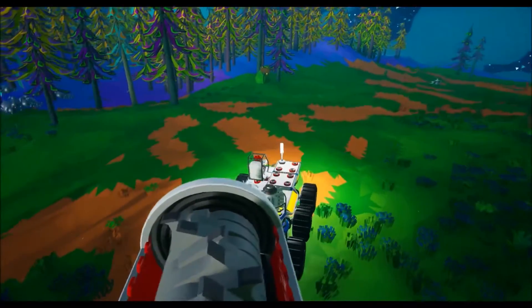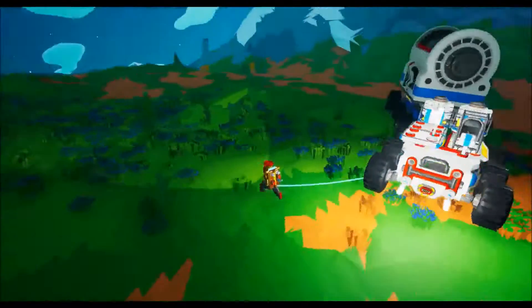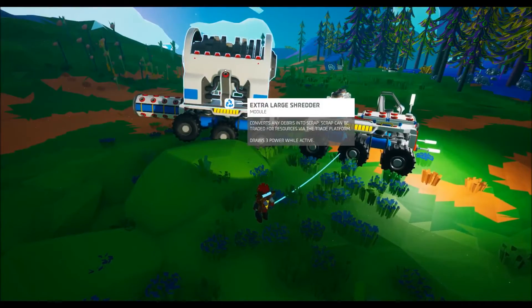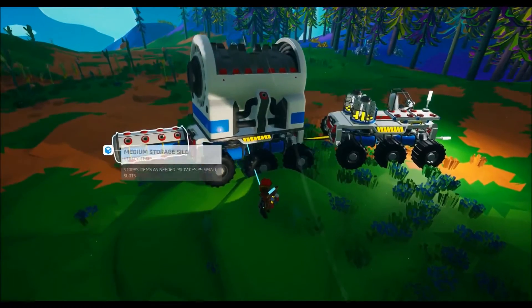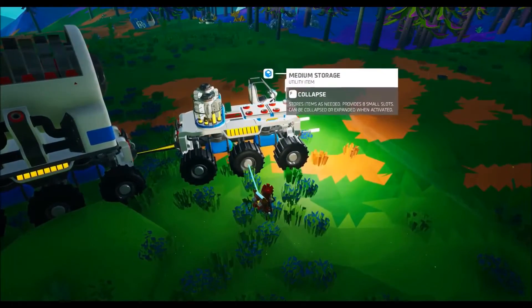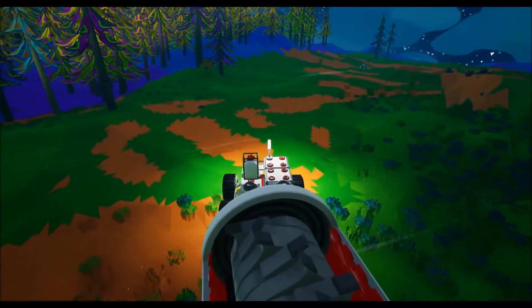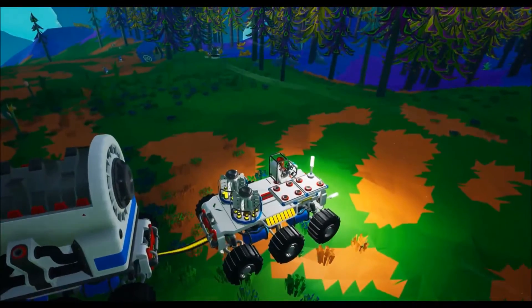First and foremost, what you're probably going to want and need would be some type of shredder. Today we've gotten ourselves an extra large shredder sitting on the back of a large rover. In addition, we have a medium silo there to catch the scrap as it comes off, and we've got a couple of RTGs on our main rover in order to keep us powered. The extra large shredder actually uses quite a bit of power, so that's why we're going to work this out.